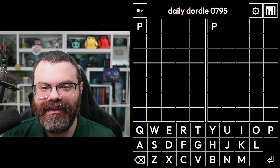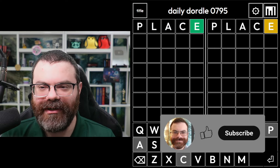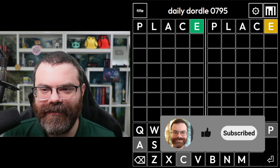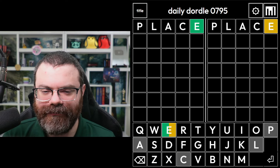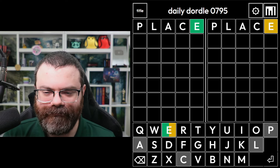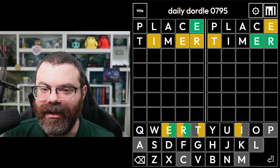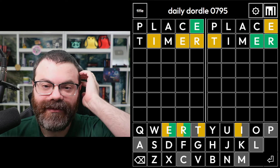Let's start with Place, because you're trying to place where you are in the world. Let's move that E around for the right side, let's try an ER word. It is an ER word — we got a lot of info on the left too.